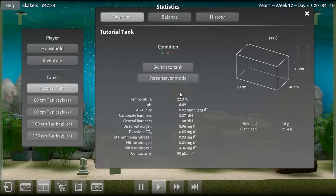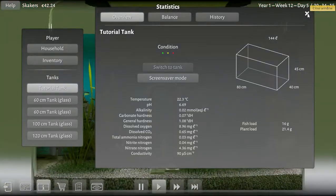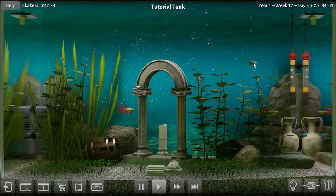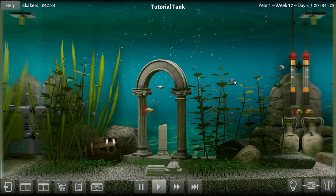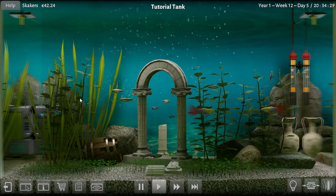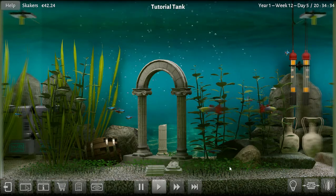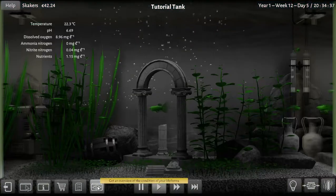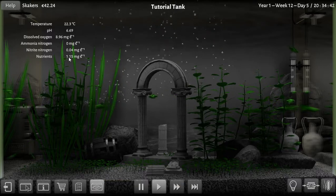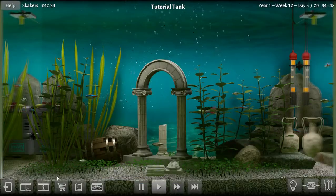Switching over to the tutorial tank - 22 degrees, pH 6.69. We have black neon tetras, neon tetras, guppies, some tape grass, some jennies, and some grass down here. Everything looks to be doing good. They have some nutrients and everything's good in the tutorial tank.